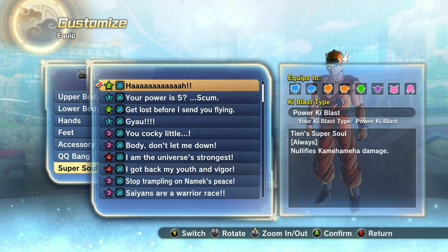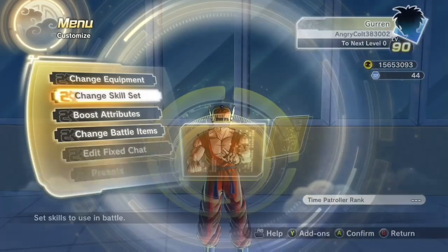Basically what the Z-Soul does — it nullifies any Kamehameha damage. You guys will see in the second fight, it's unbelievable. I think he used Final Kamehameha on me too, and I took zero damage.